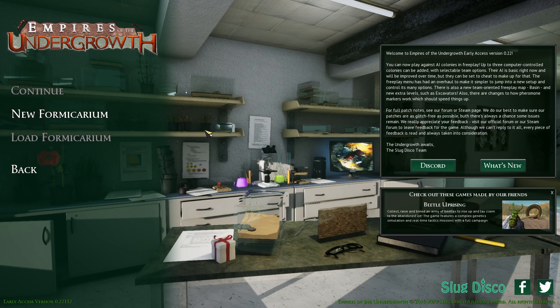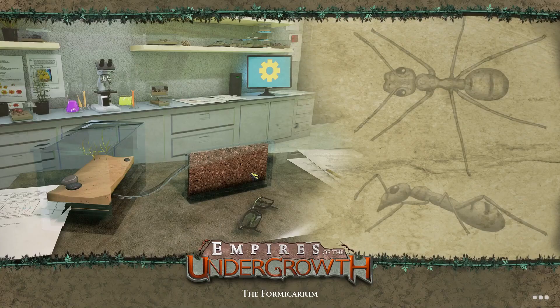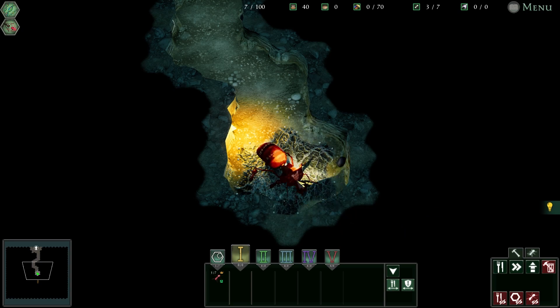We've got free play... let's just play the story. New formicarium, yeah that sounds good. Colony name: Square Ants. Colony color - let's just be red ants.